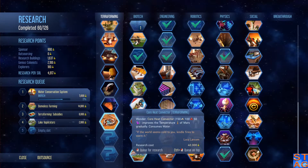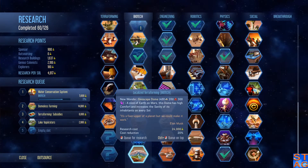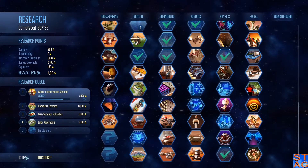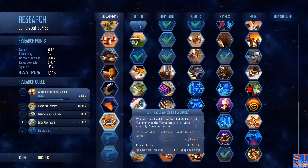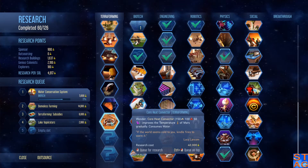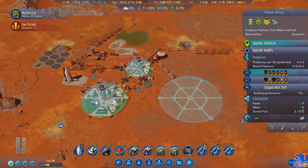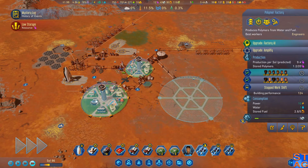Core heat convector and localized terraforming — so the core heat convector, that's what I was talking about. I got a text message from my dad as I was recording this. So core heat convector and the geoscape dome — we only got two things left to uncover. The core heat convector is awesome. It consumes water — it's a very big machine but a massive subsurface heater. I could research this. It'll take about 10 sols to research at my current rate since I've got 4,817 research per sol, and this costs 40,000. I could put it right here and it would heat most of the entire colony.